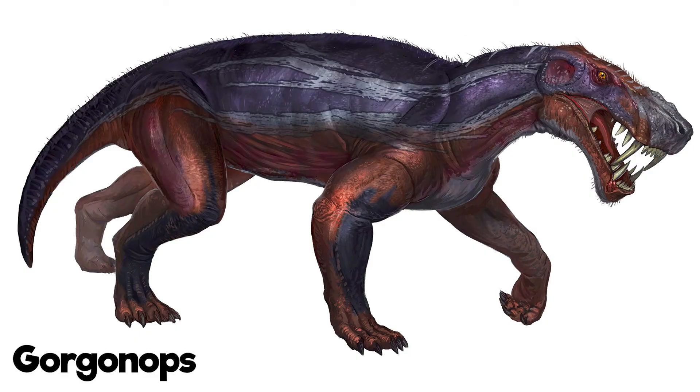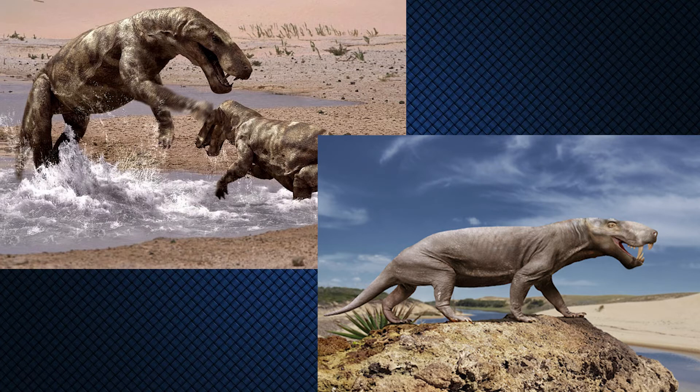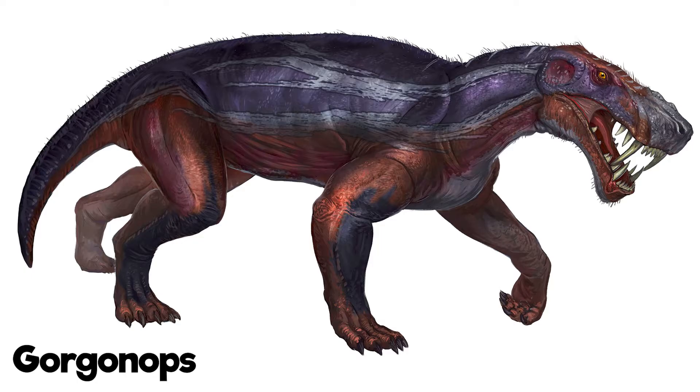Next up we have a creature which many believe is the Gorgonops, though there was also a suggestion it could have been the Inostranchevia, which looks very similar. You can see concepts of both real creatures on screen — the Gorgonops on the left and the Inostranchevia on the right. They are very similar, and Dave didn't confirm in his tweet which it was actually meant to be. What we do know is that Dave was given the creature names and had to design the concepts based on those names.